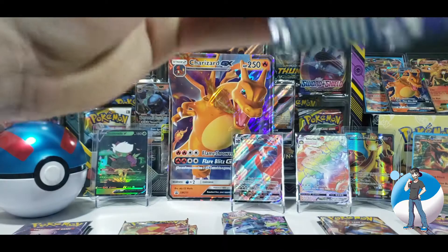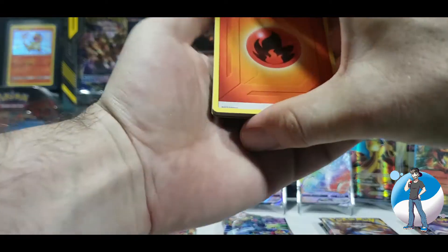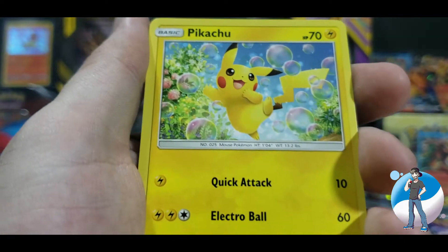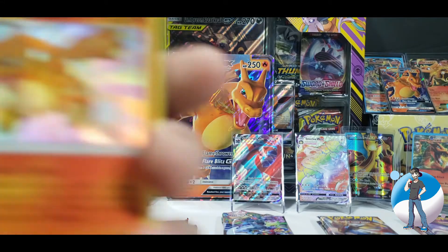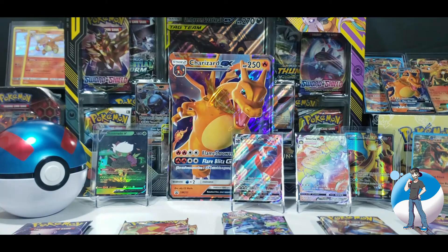We are back around to Hidden Fates, pack number two. Absolutely demolishing these packagings. We've got a white code card set aside — I believe they're all white code cards in this set. We're flipping it around with a fire energy to start. Giovanni's Exile. Brock's Grit. Koga's Trap — such an excellent card. Staryu. Voltorb. Pikachu. Jigglypuff, singing himself to sleep. And a Reverse Holo Charmeleon. That is gorgeous! Oh my God, look at that — the Charmander is right there and we've just pulled his buddy. Is this a sign of something to come? We've got Charmeleon in a sleeve and we're going to put him right up here next to Charmander.